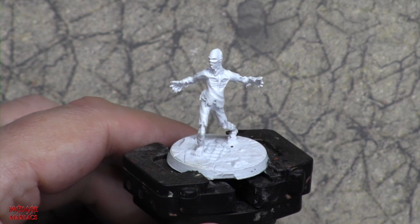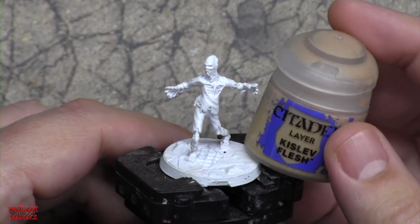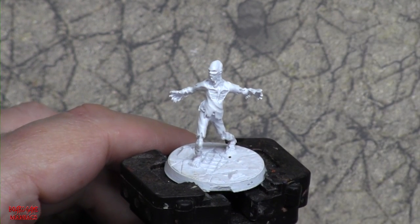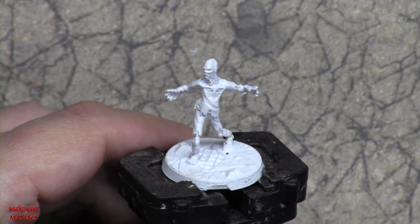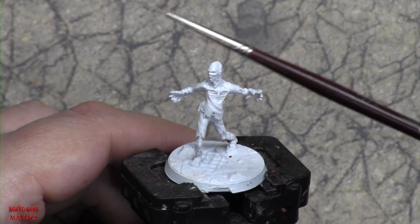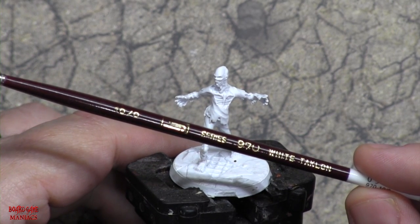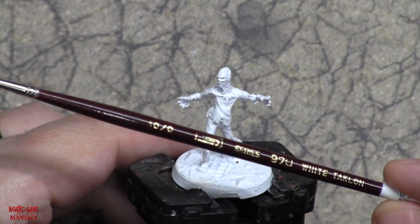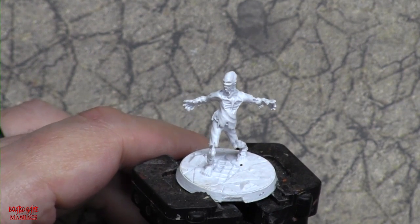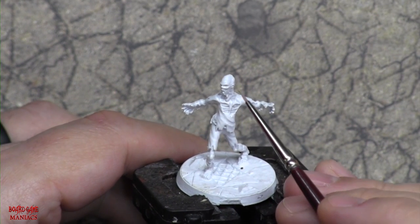The first thing we're going to paint is the skin tone. We're using our wet palette today with just a tiny touch of water. The skin tone is Kislev Flesh by Citadel — it's a layer paint. We're just going to apply it on all of the skin. If we go over a bit onto the clothing, no big deal, because we'll paint that separately. I'm using a size 10/0 brush, a 970 series white Taklon.